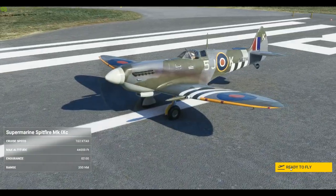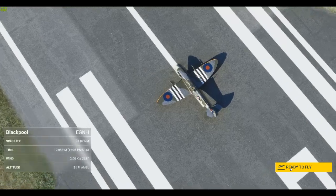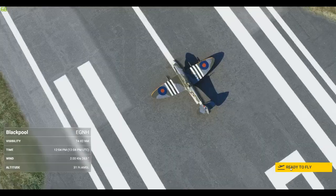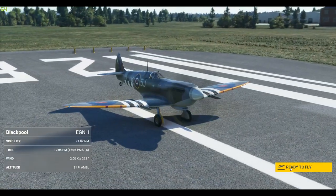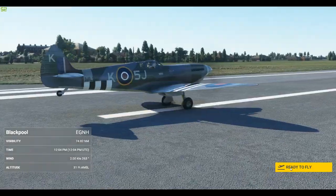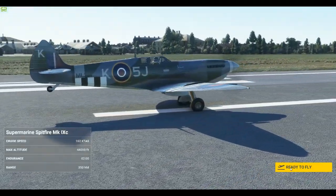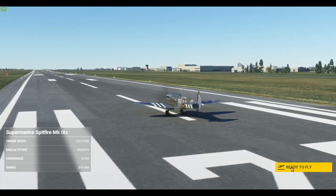Here we are on the runway ready to fly. You'll notice that it starts off in a weird position with the tail wheel off the ground, but that'll fix itself pretty shortly. Let me just get my chair upright, and we'll take off now.